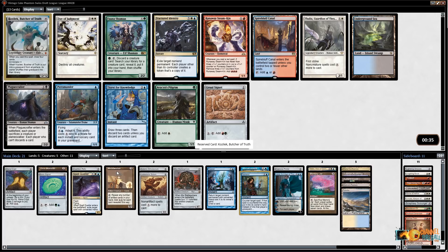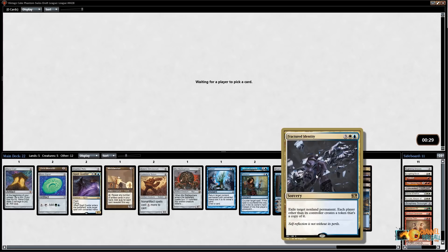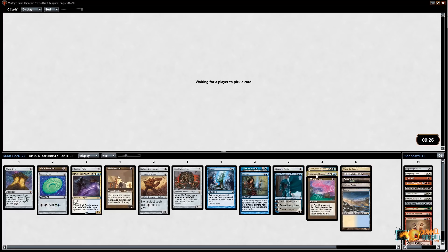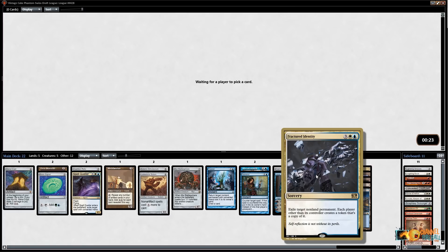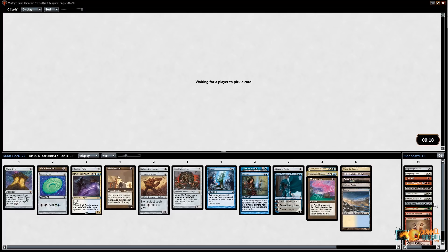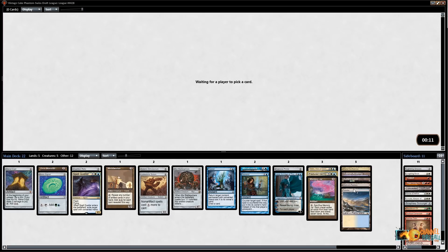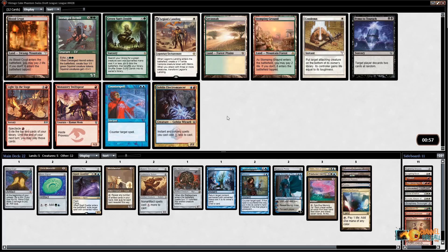I kind of like Fractured Identity more than taking a Spire Bluff Canal. I can't really cast Kozilek if I don't draw a Metalworker. Let's take Fractured Identity — this card is awesome. It's basically Steal Target Permanent, but you also get the enter-the-battlefield abilities: you exile their Inferno Titan and you get the Inferno Titan ETB as well. I can run this off Mana Confluence and Tundra. Not a lot of fixing, but I'll take Counterspell here since the random lands won't do much for me.